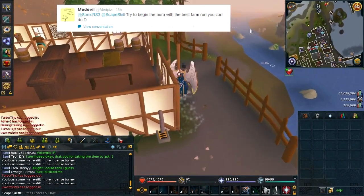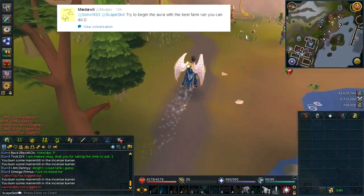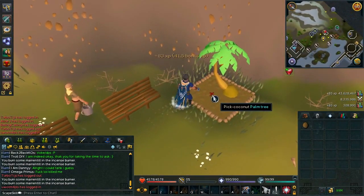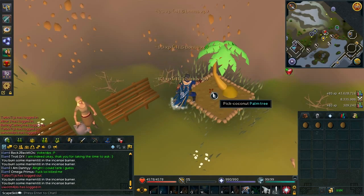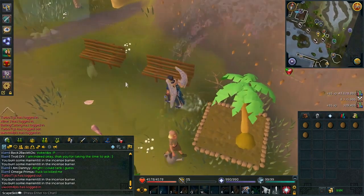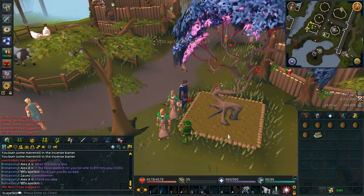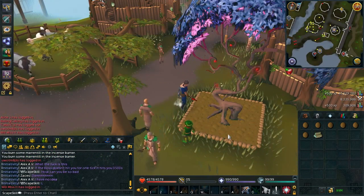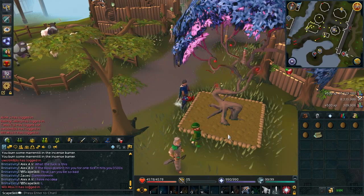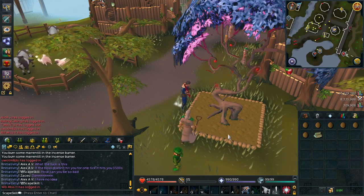The next method is a relatively simple one — just do a farm run. Try and plant the best things that you can: magic seeds, palm tree seeds, calquits, everything like that. As soon as you activate your aura, you can quickly do a farm run and get all that juicy XP. Throughout this video I didn't actually have any planted just for the sake of the video, but I'm sure most of you know how to do a farm run. Definitely recommended if you want to get some farming XP — it won't take too long and you'll be sure to gain a load of XP.